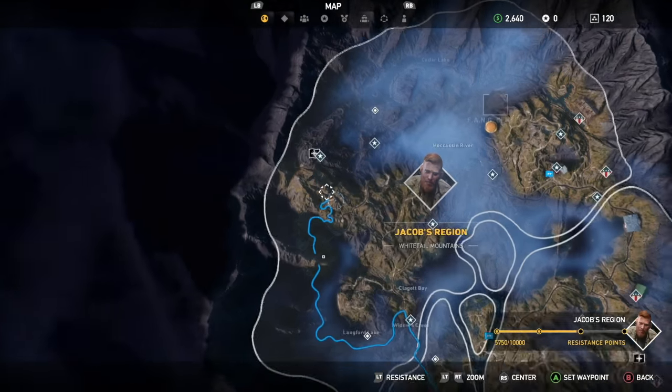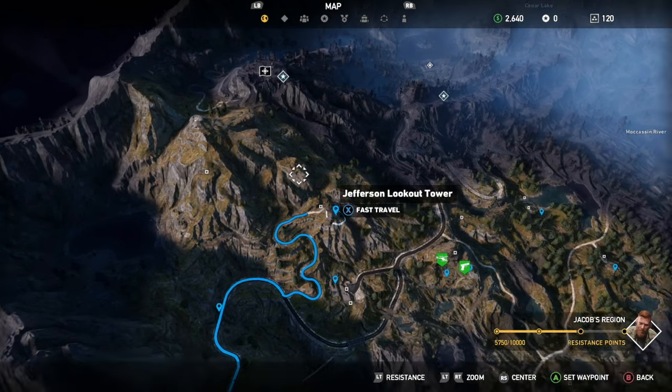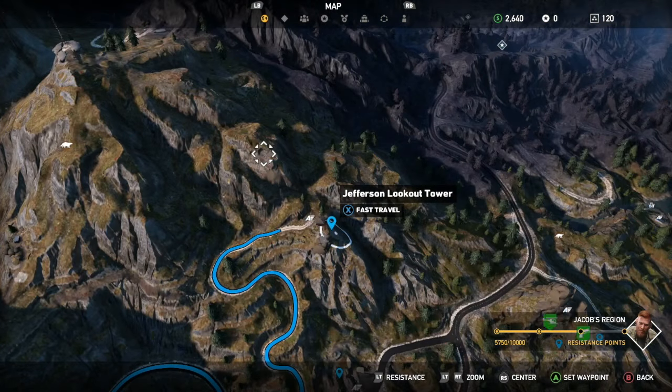Once you've got enough bait to attract the grizzly bears, what you're trying to head for is this location here in Jacob's territory. You want to fast travel to Jefferson Lookout Tower and then travel up to this location that we've marked on the map.